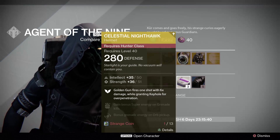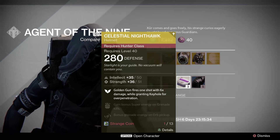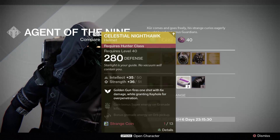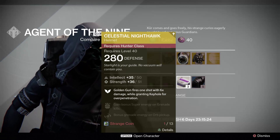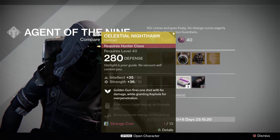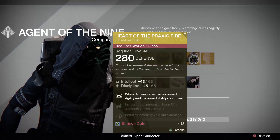Celestial Nighthawk is the year two version for the Hunter. I would definitely recommend this — it's a pure PvE piece of armor, a helmet. It grants 6x Golden Gun damage, so it's very useful against end bosses. You get a lot more damage from your super, gain bonus super energy on grenade kills, and bonus grenade energy on orb pickup. All very useful PvE perks.